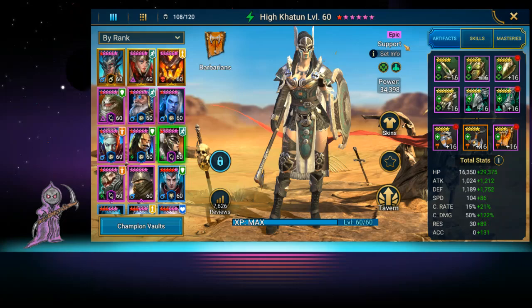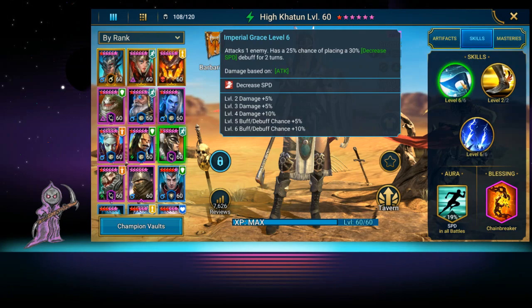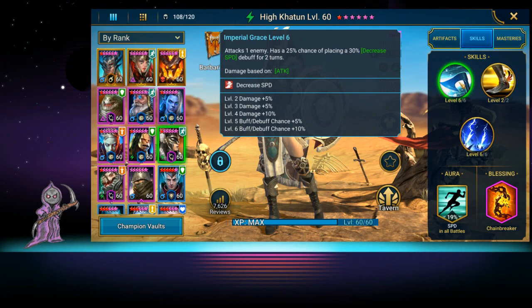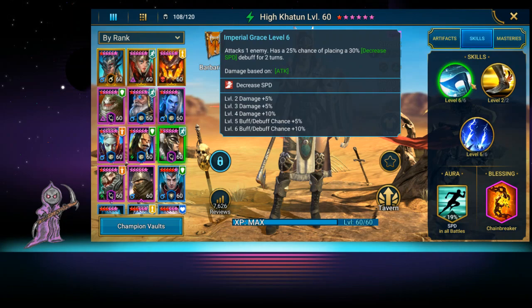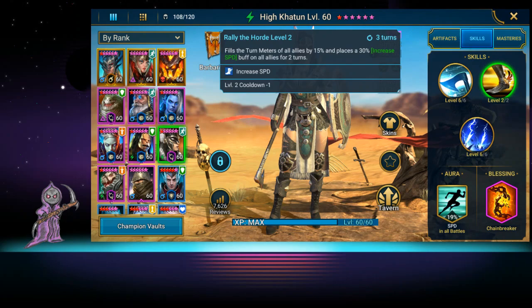Let's look at her skills. She basically attacks one enemy and has a 25% chance of placing a 30% decreased speed debuff for two turns - very good for bosses you want to slow down. It could be useful in Spider. A lot of people use her on Spider teams, so don't think she's not usable there. She also fills the turn meter of all allies by 15% and places a 30% increased speed buff on all allies - that's her main skill.